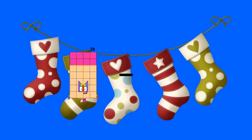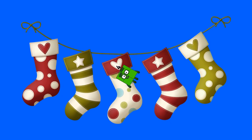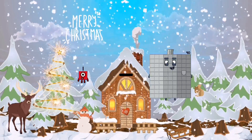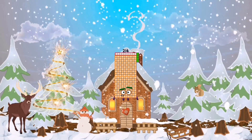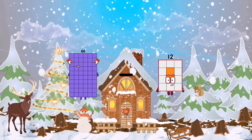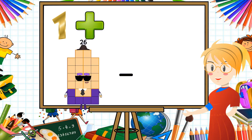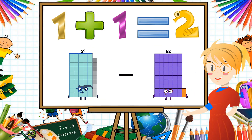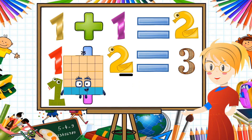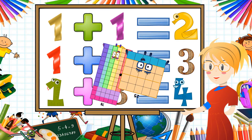16 minus 36 equals 4. 1 minus 2 equals 214. 16 minus 54 equals 6. 59 minus 6 equals 53. 78 minus 25 equals 53.